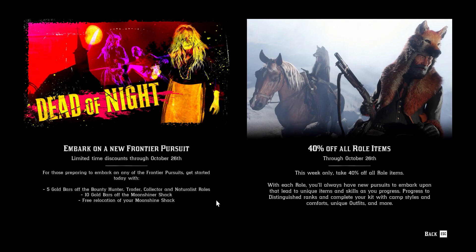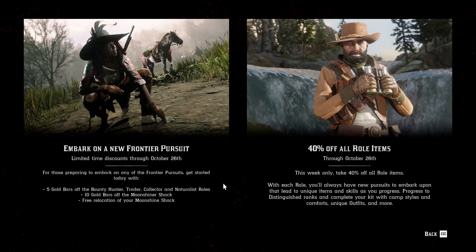Limited role items: for those preparing to embark on any of the Frontier Pursuits, get started today with 5 gold bars off the Bounty Hunter, Trader, Collector and Naturalist roles, 10 gold bars off the Moonshiner Shack and a free location of your Moonshine Shack. I actually still want to do the Moonshine Shack and I think I'm going to start it this week, because one of the rewards is a bar decor update and I don't want to miss out on it. So just to be safe I will do that. And 40% off all role items — well that's a big reward.